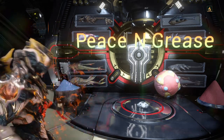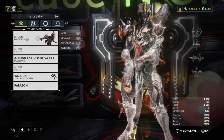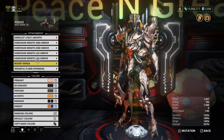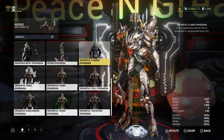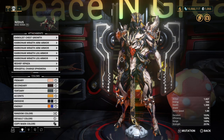I'm using Nidus as a display here with two different energy colors — one being a bright orange and the other being a bright blue — to really show the effects of these ephemeras. So we're going to start alphabetically and go with Vengeful Charge.